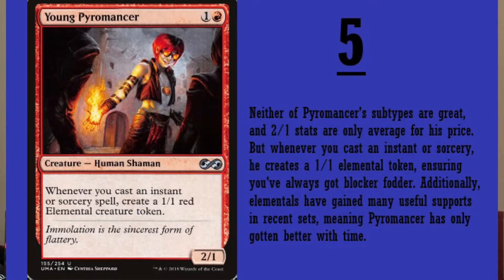I took that into account when I placed these cards. The criteria are: what's the CMC, what's the mana drop, how powerful is it, how often is it played, and how readily available it is. It was a tough list — I actually started with 70 cards, went down to 30, and now these are my top five. Young Pyromancer: number five.